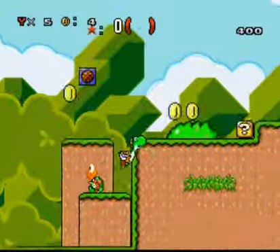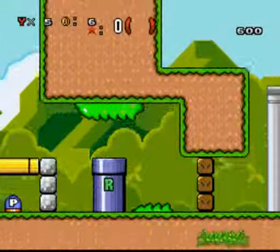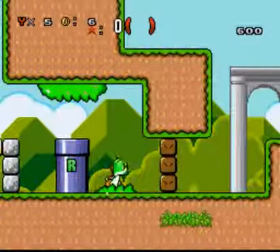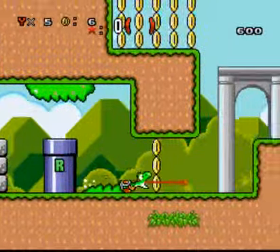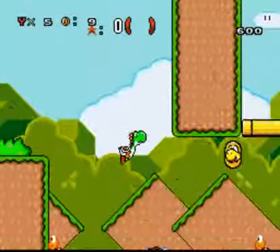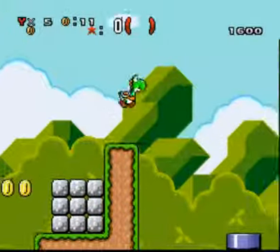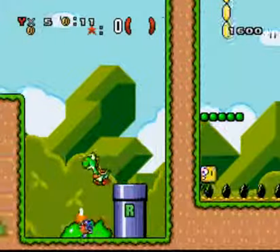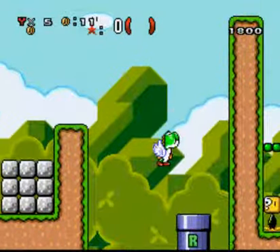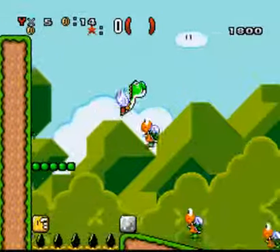And then they added reset pipes and doors, and all this fancy stuff. That's why you made a reset pipe — because it's a blue turtle, and you have Yoshi, so you can fly.